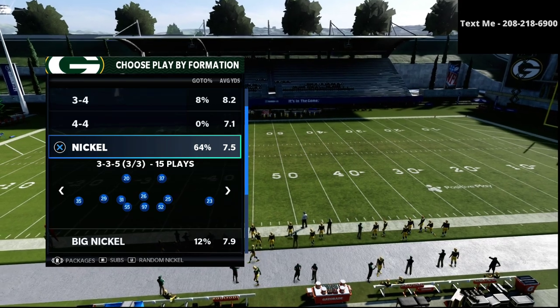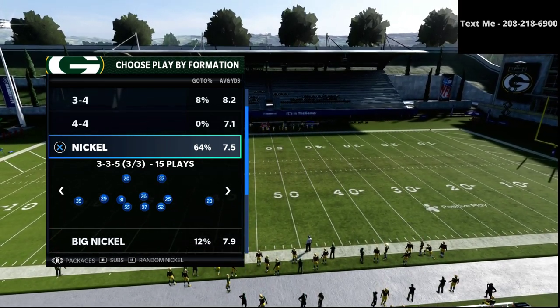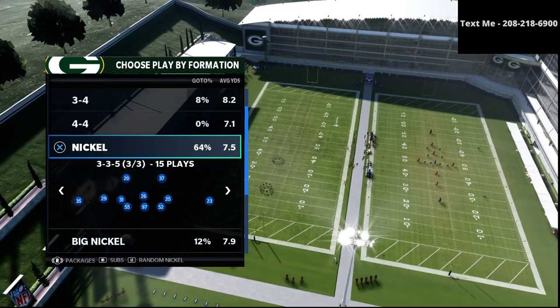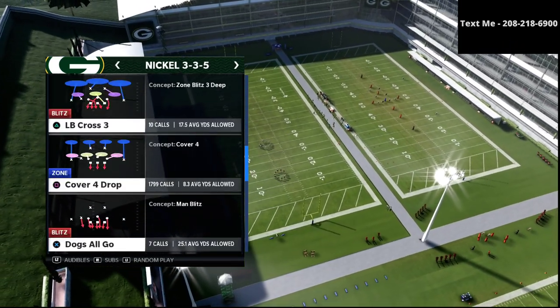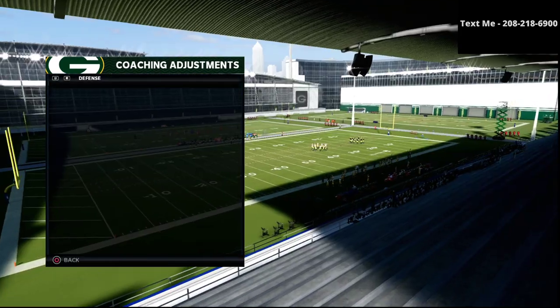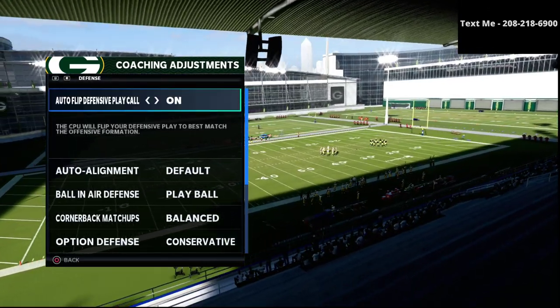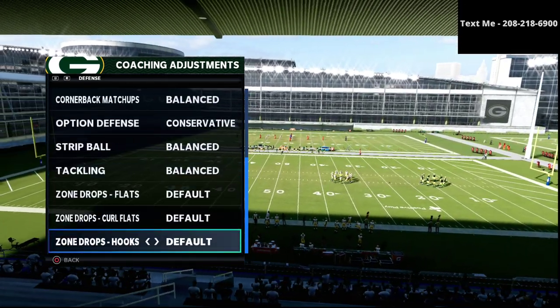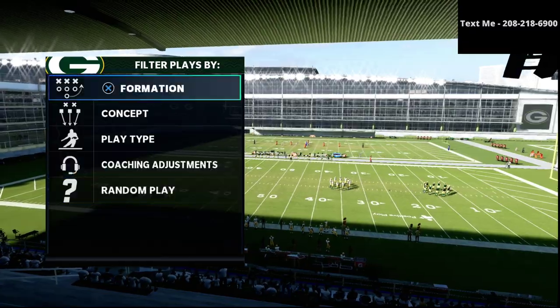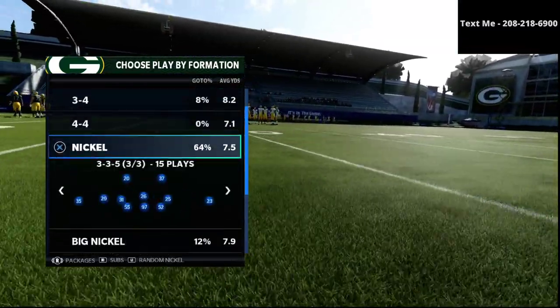What we're talking about specifically today is a specific type of coverage that you can't actually call — you have to create it. We're going to audible down to cover four show two. I want to go through my coaching adjustments: auto flip on, auto alignment set to default, ball in their defense set to play ball, and all others on default.